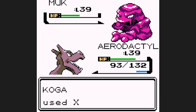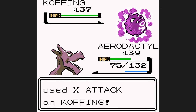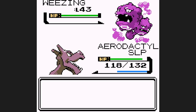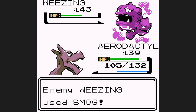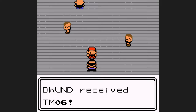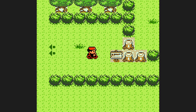I set up two Agilities on the first Koffing just for some badge boost. We crit it, knocking it out in one shot. Muk is a three-shot with Double Edge, which kind of surprised me. I get greedy against the second Koffing trying to set up another Agility and it smokescreens me. The crit definitely mattered on the first Koffing, as this one survives with a sliver of health. We knock it out, but I have to go for Rest against Weezing — I don't want to risk it using Self-Destruct and knocking me out. After waking up I go for Fly, doing about a third, then switch back to Double Edge — I should have just gone for Double Edge right away because it would have two-shot Weezing. We now have a boost to our speed with Koga's badge, which Aerodactyl doesn't really need.